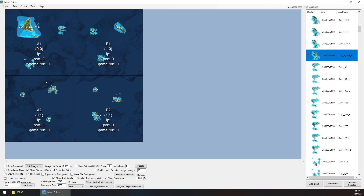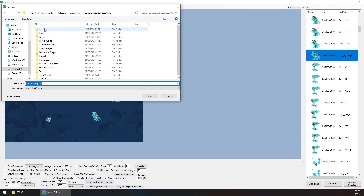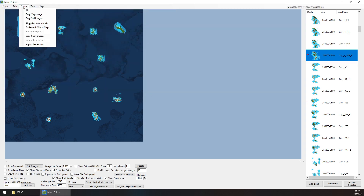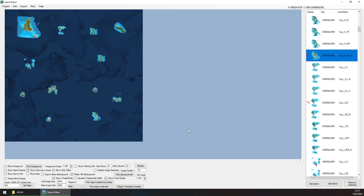I don't really want the lines or the island name information showing, so we're going to turn off island names, server info, and the grid lines. Now we're going to save this - I've created a folder called 'custom' so we'll just dump it in there. Then go to Export, Export All, and put that in 'custom' as well. Export successful.